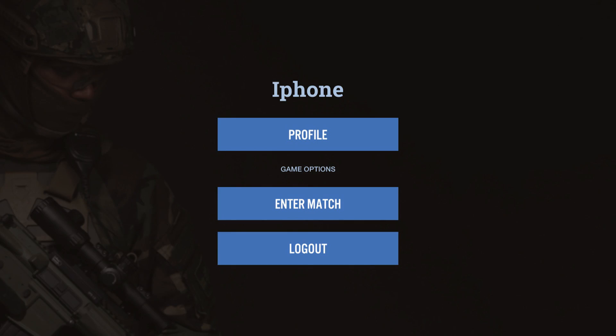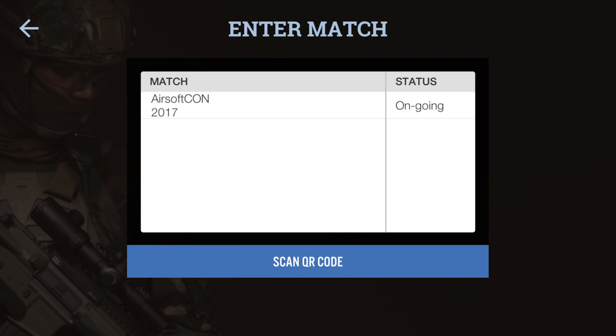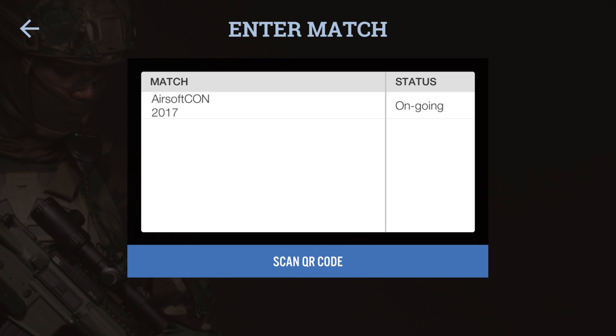Next we have the enter match button. After clicking that, you'll have a list of matches to join. Entering the match will take place on Friday afternoon during check-in for an event. There will be the match title and the status. Upon check-in, you'll scan a QR code, and the app will automatically put you into the correct team.